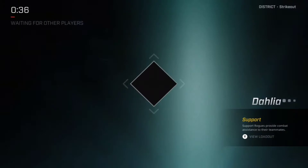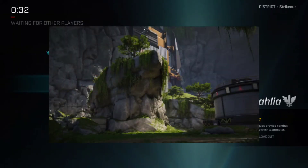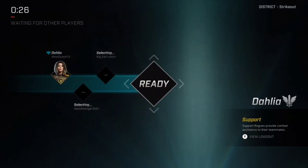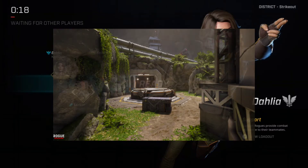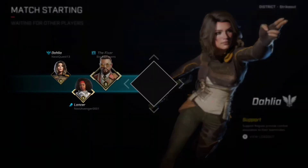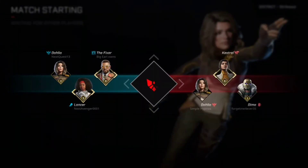Rogue Company also added another map with this update called Hollows. This map consists of a secluded scientific base with a rocket ready to be launched. It's a pretty cool idea and the aesthetic looks really nice, but on a gameplay level there are a lot of areas where you can get peeked from, and my one real problem is that there are so many areas you can't really cover every side and you can get flanked from anywhere.